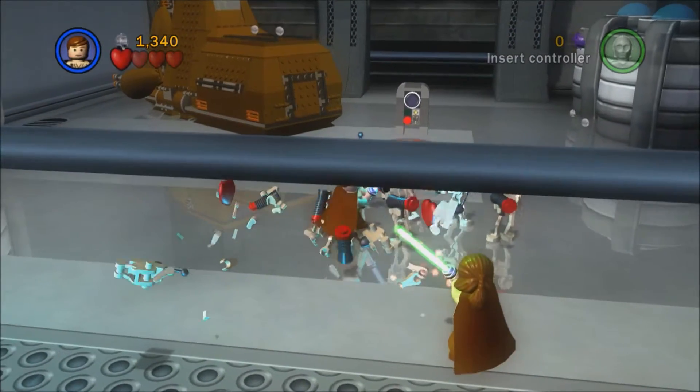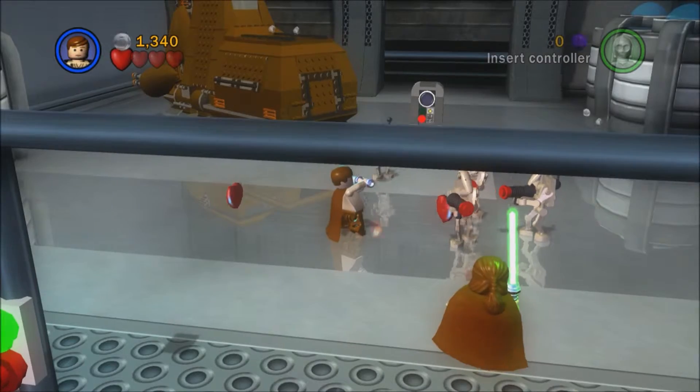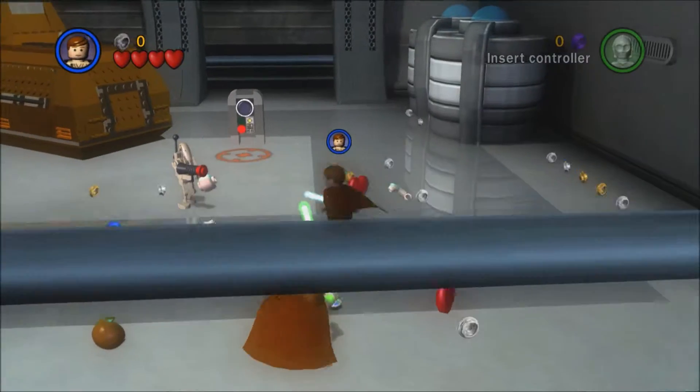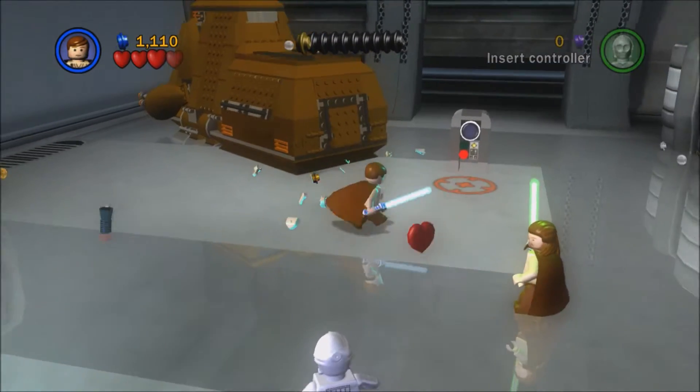You can hold down X to block if you're on Xbox, or hold down B if you're on the Wii. I don't know what the button is on PlayStation since I don't own one. Now I'm broke — I want to at least come out with one thousand studs.